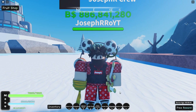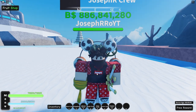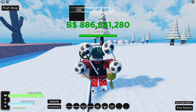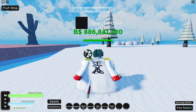Let's move on to back accessories. For the back we have only three accessories currently. The first one is rigo drums, the second one is marine cape, and the last one is flamingo cape.